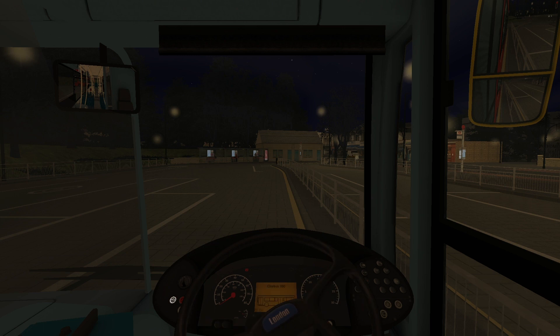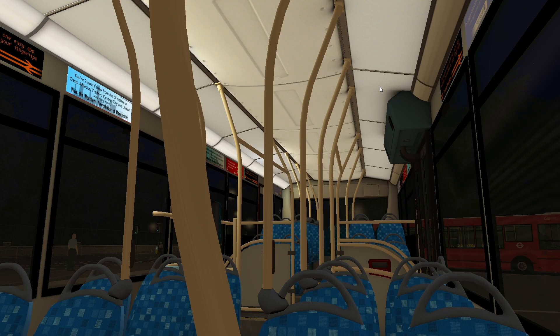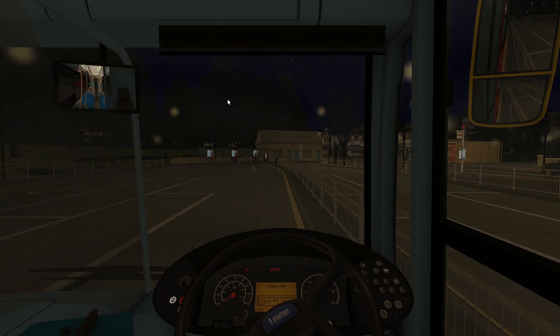We've not done a video on the Enviro 200 in quite a while, and I just thought it would be quite nice. It's had a few little updates since we last paid it a visit. I don't know if Arriva London would use this on the route N2. It says on the documentation that comes with the map that it's operated by Arriva up to every 30 minutes, and it utilises the London City Bus 400.